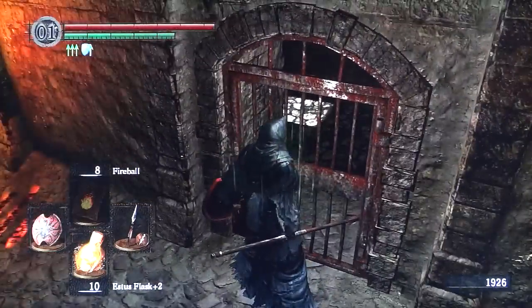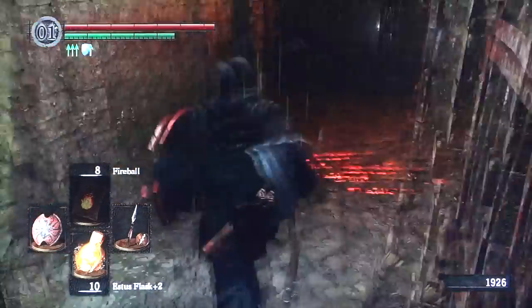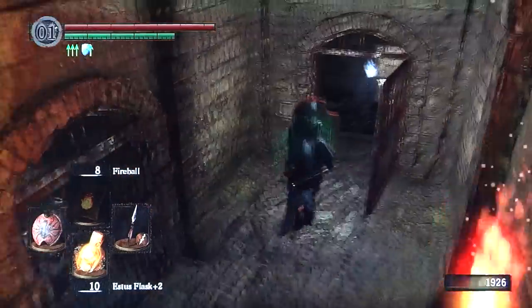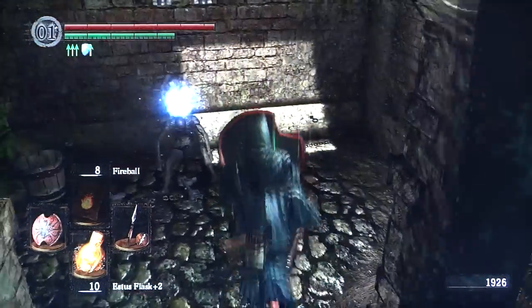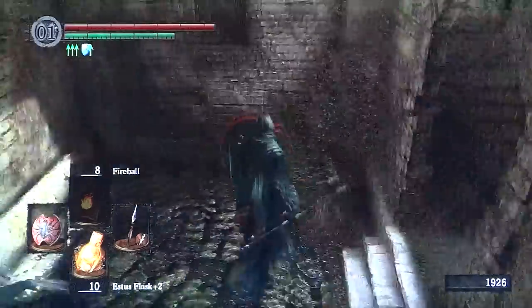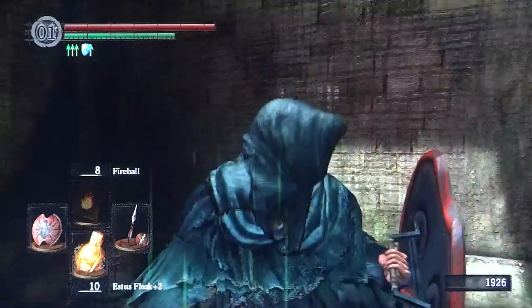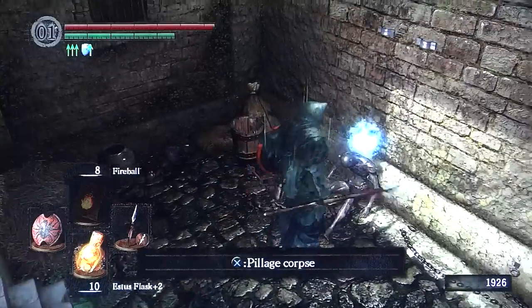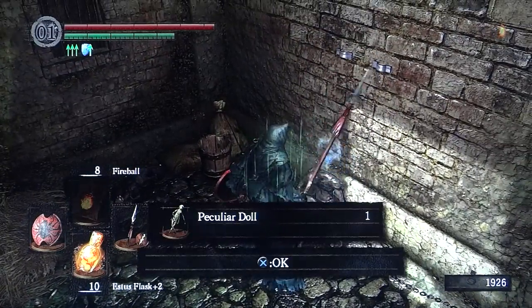Okay, get in there. Looks like there's something in there. So what do we got in the old cell? Got some hay. Go lay down and go to sleep. Peculiar doll — okay.